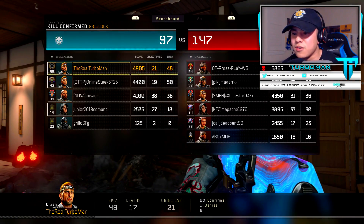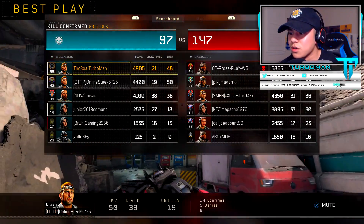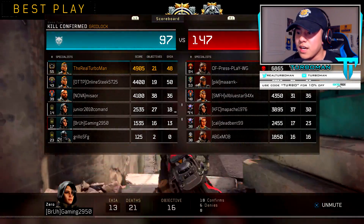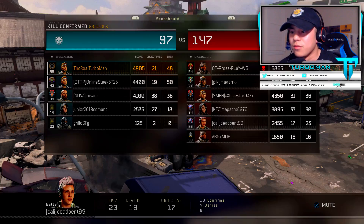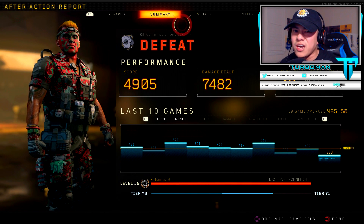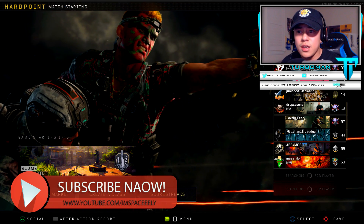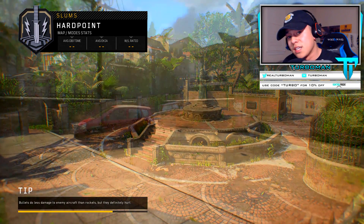All right guys, we went 48 and 17 with 20 confirms. This guy scored 75 kills against our team. Let's look at our teammates: 50 and 38, 36 and 49, 18 and 41, 13 and 21, 0 and 14 — I'm carrying all the noobs on my team. Look at those two guys on the other team. That is basically how to handle against sweaties. Being a sweaty is not a derogatory term — it's a good thing. I hope you guys learned something and got insight into how I adjust against a player of that caliber. Drop a like, subscribe if you're new, and I'll see you in the next video.